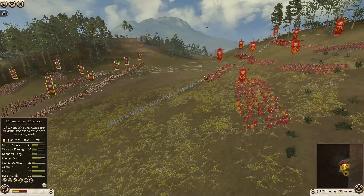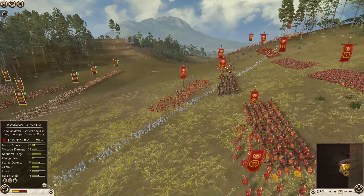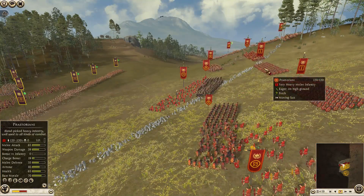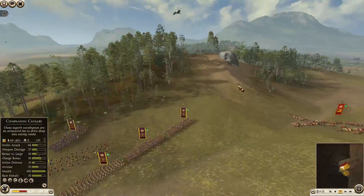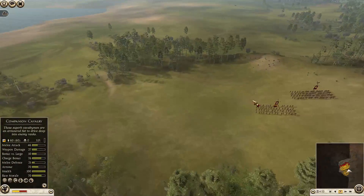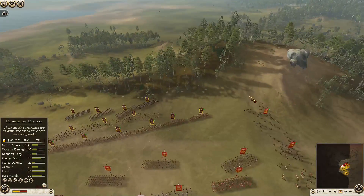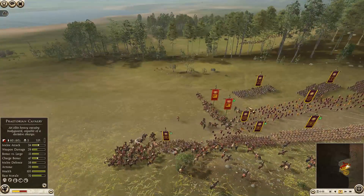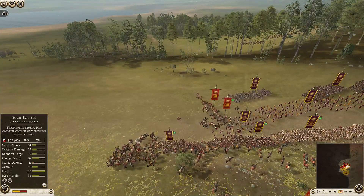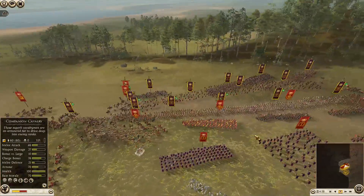Now the battle has begun; we have our skirmishers shooting at the enemy and they have their skirmishers returning fire. They're sending their spears and their Praetorians down the hill at maximum speed — they're charging. They have their cavalry right around the flank; this is what I was worried about. I didn't bring very much cavalry, only two units — some companion cavalry. Here they are charging my flanks; I'm going to send some melee infantry to back them off because they are cutting down some of my skirmishers.